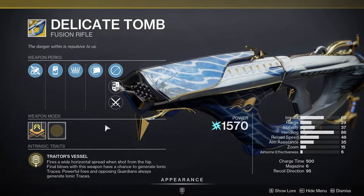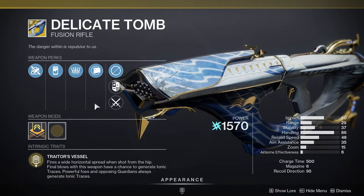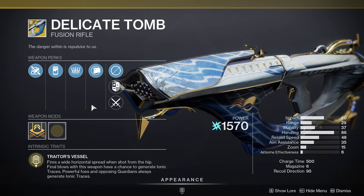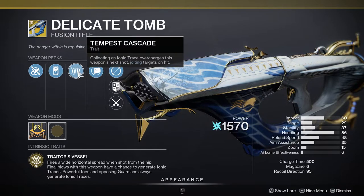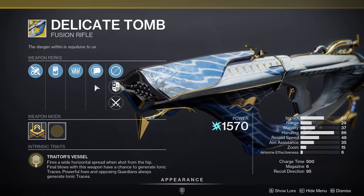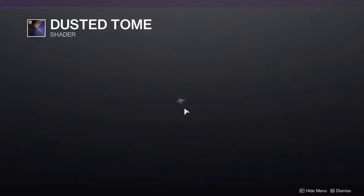Now for the season pass — the exotic is Delicate Tomb, a fusion rifle that fires a wide horizontal spread from the hip. Final blows have a chance to generate ionic traces, and powerful foes and opposing Guardians always generate ionic traces. Collecting an ionic trace overcharges the weapon's next shot, jolting targets on hit — that's wild. The season pass shader is Dusted Tome, which actually looks pretty cool.